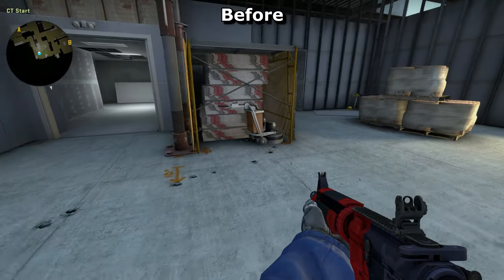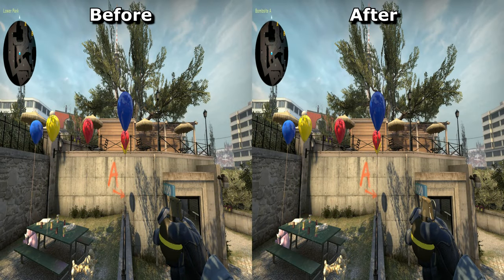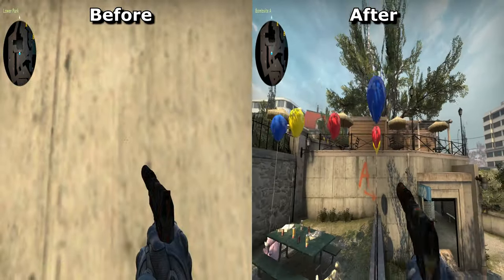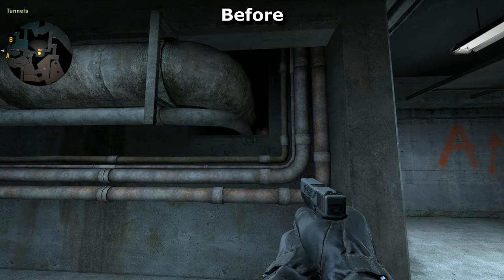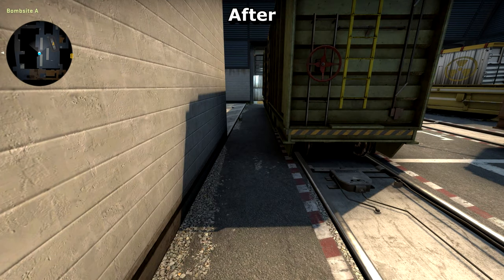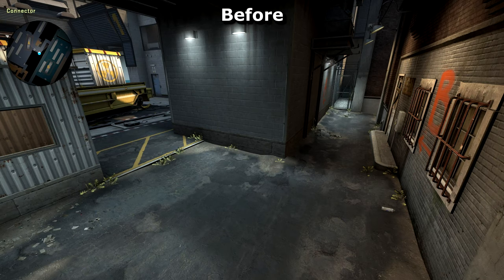While updating bot navigation on other maps, they also fixed some other things. On Overpass, the balloons are no longer solid — they'll no longer block your movement or grenades, and you won't be able to stand on top of them anymore. They also blocked a hole which you used to be able to get C4 stuck in. Train has been given a brighter, more gravelly-looking ground texture, which should make parts of this map feel more cheery than before, as the brighter texture reflects more light onto everything else.